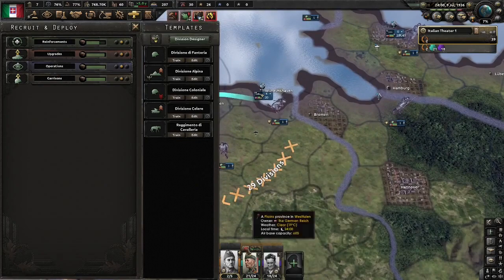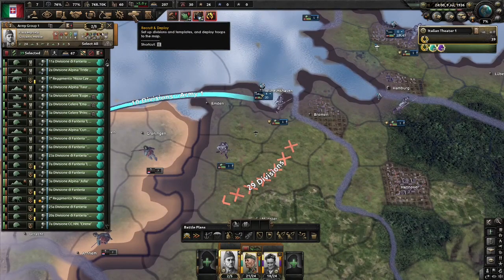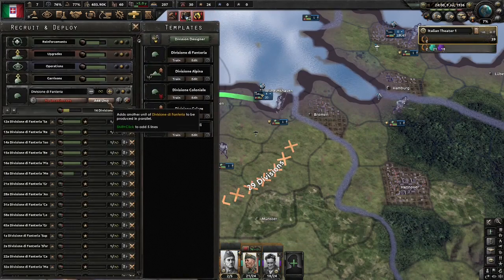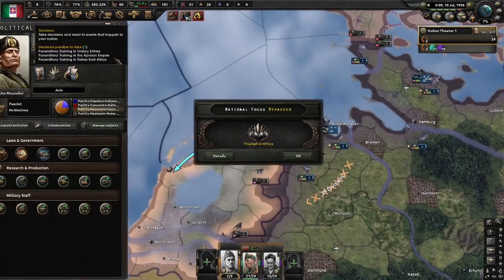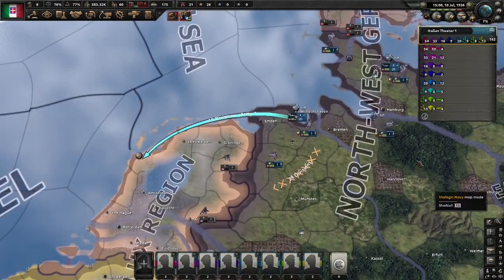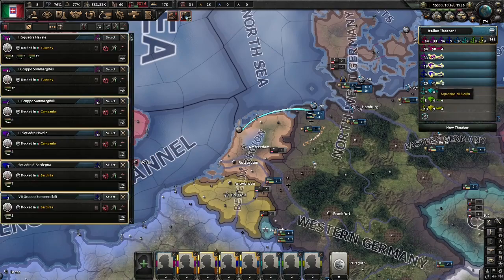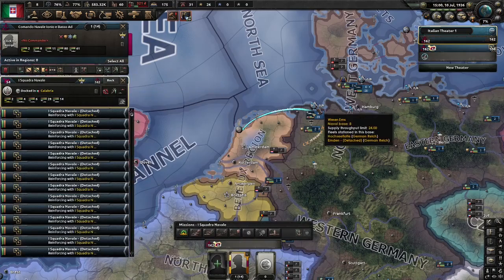Italy has 39 divisions — that's not enough for what we're going to do. So we're also going to start training a load more units. Around 72 we need, so we'll train 18 to start and spam out as many as we can until we get 72. Additionally, gather up Italy's navy — all of it — just make it one giant death stack. Merge it all together and send it to Wilhelmshaven.